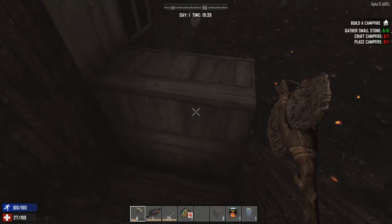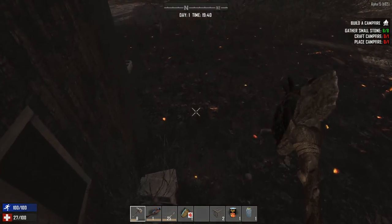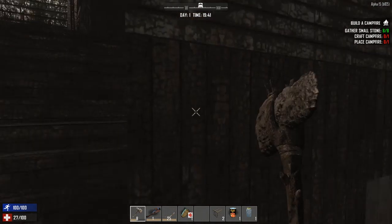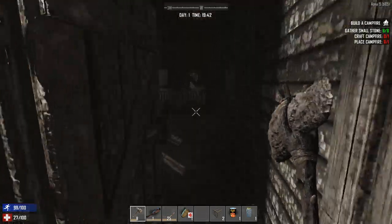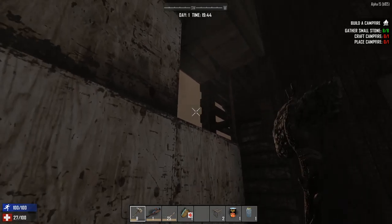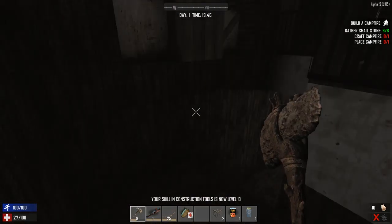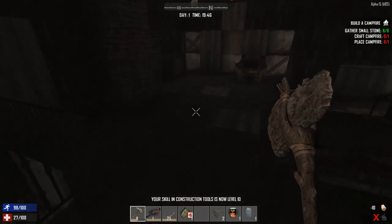I put up a barricade at the bottom of these stairs that I should be able to jump over, but they'd have trouble getting in this way — so if I need to escape I can still use it. I've repaired as many holes as I can reach. Oh, is that it? Awesome — there are no real holes left up here.